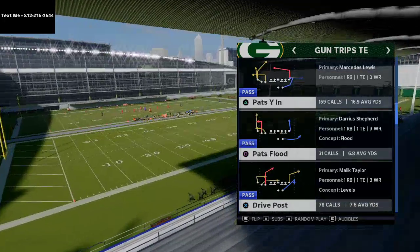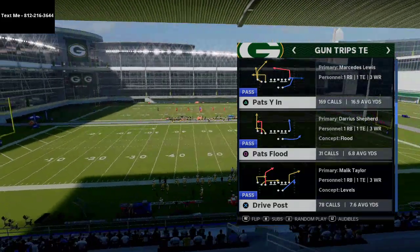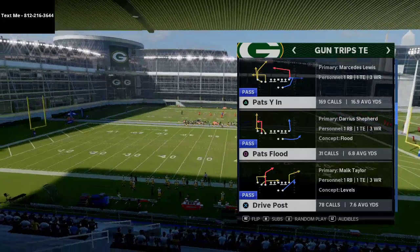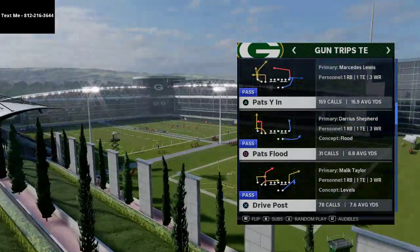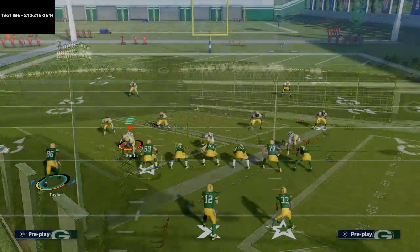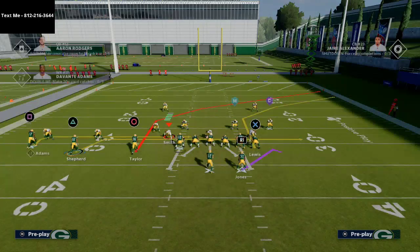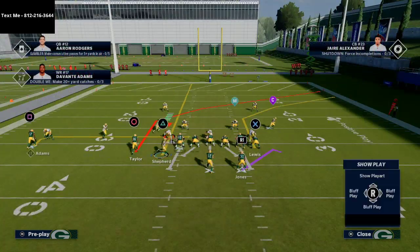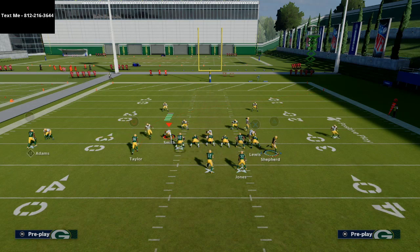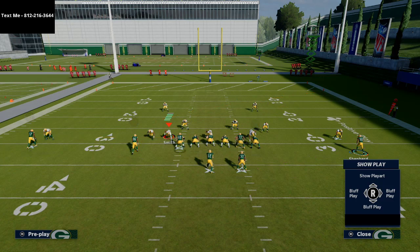The play is called Drive Post. The concept in the play art is Levels — and if you know anything about my passing strategy, I love the Levels concept. We're gonna break this down from Trips. Basically, all we're going to do with Shepherd is motion him to the right and put him on a simple streak. On the backside, I like to take the back and put him on a block and release. This is the route combination you're gonna have on your field.